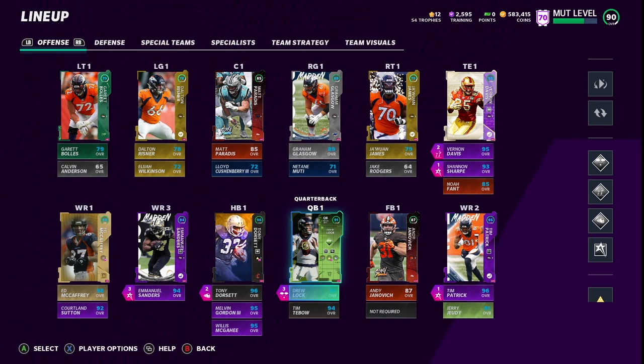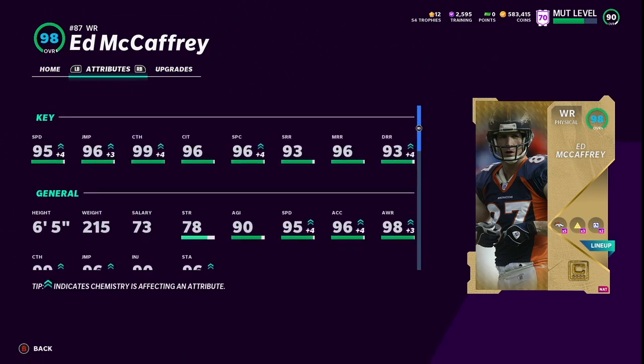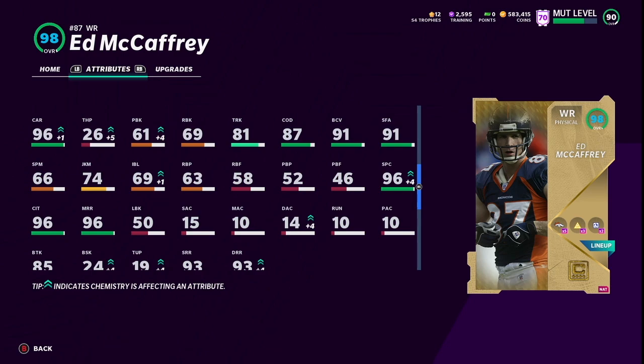We did switch to Go Deep. Drew Lock has chemmed up to a 91 but he's not one of our upgrades — check out his gameplay in the playlist. I'm going to use him over Tim Tebow who's a better overall, which says a lot. Now for the two upgrades on offense, both are wide receivers. First up, Ed McCaffrey has stacked and chemmed up to a 98 — 95 speed, 99 catching, 96 catching in traffic, 96 spec catch, 93 short route running, 96 medium, and 93 deep with Go Deep. He also has 87 change of direction and 91 stiff arm. Solid upgrade.